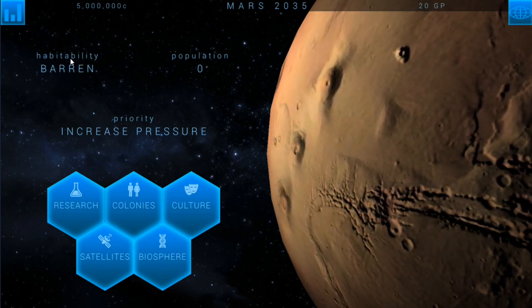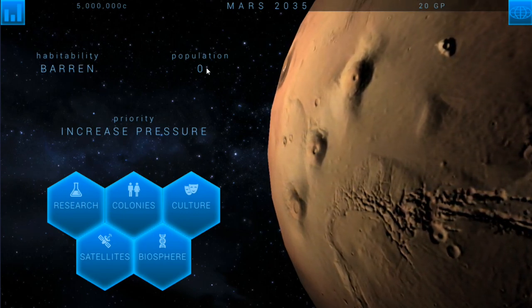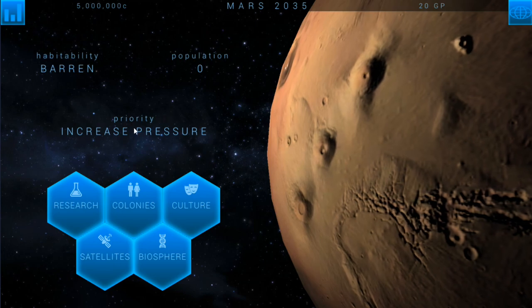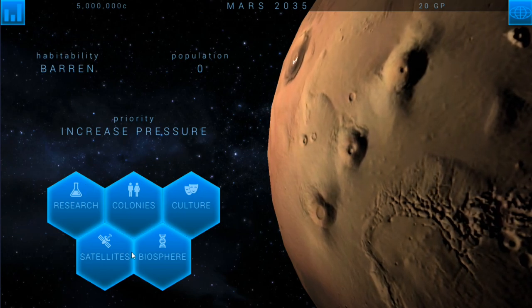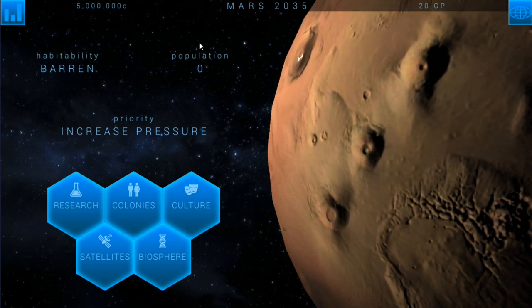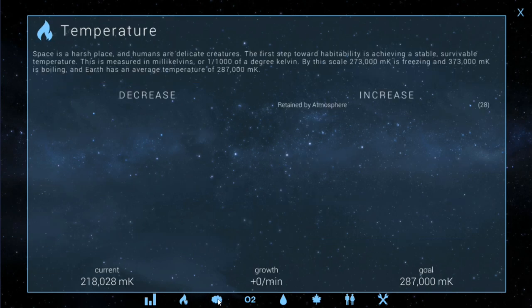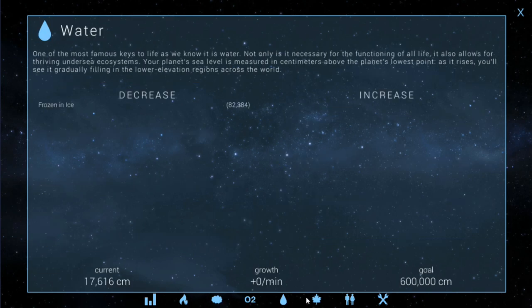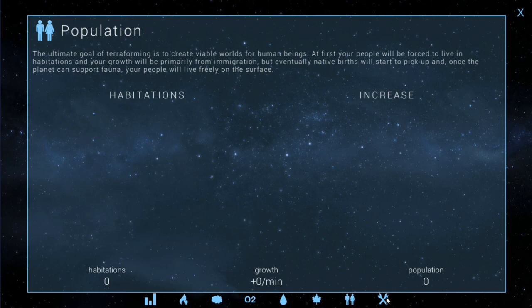Right now it's Mars 2035. Habitability is currently barren and our population is zero because we haven't started a colony yet. Our priority is going to be to increase the pressure. We've got research, colonies, culture, satellites, and biosphere screens. The graphs screen shows a summary of everything — cycling through: temperature, pressure, oxygen, water content, and biomass. With biospheres enabled, we'll be working in the biosphere section on the main screen. We've also got population and money.